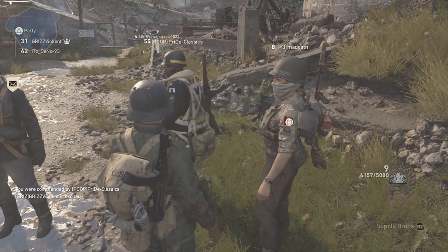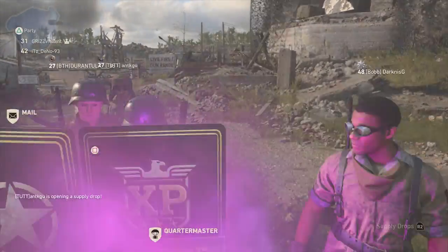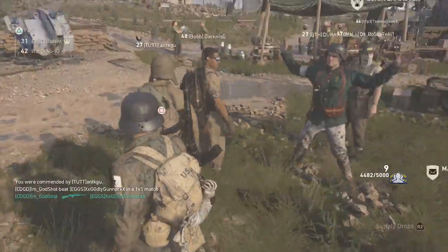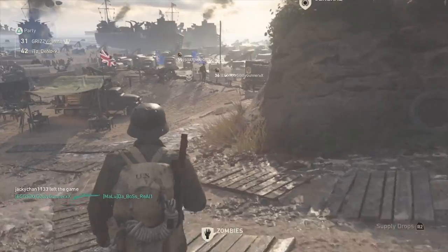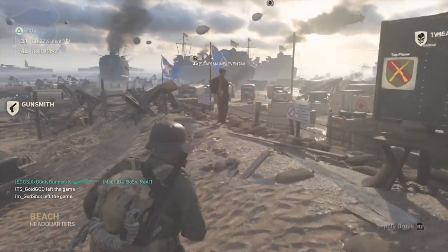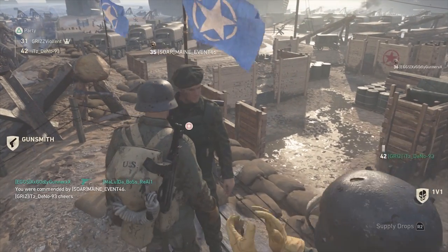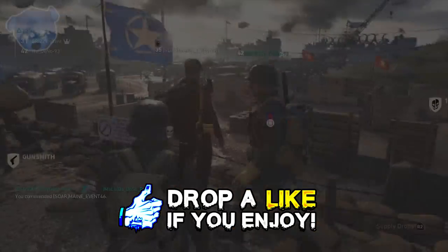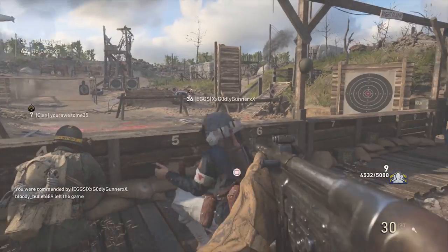To increase social score, you have to commend other players — that is the highest form of social interaction and you can only do it once per player. When you enter the staging area, jumping is your best friend. If someone is opening supply drops, get right up in their face to get commended. By the 1v1 pit, nine times out of ten you'll get commended — people see you and think you're looking to challenge them. Over in the firing range, people are a bit different; I tend to get my melees in there and that works.